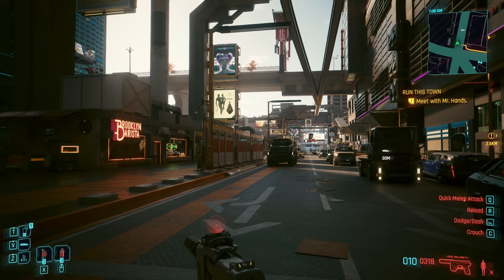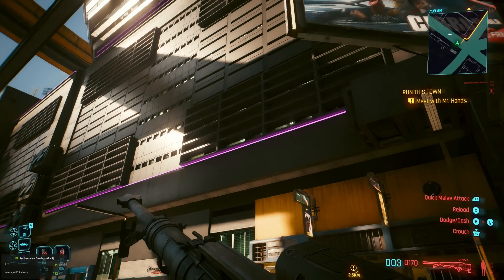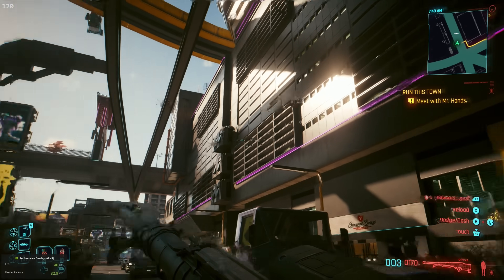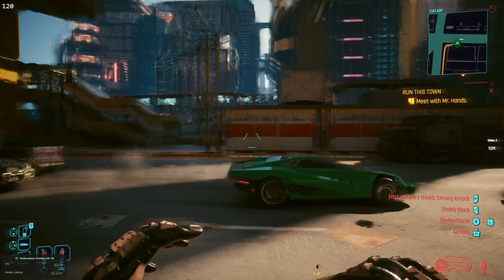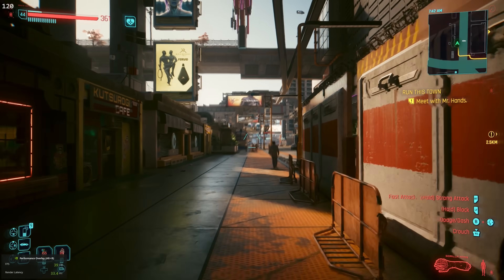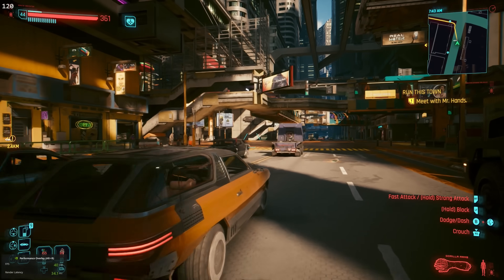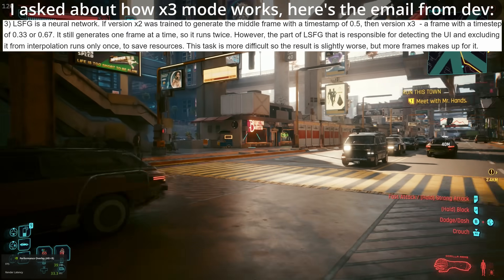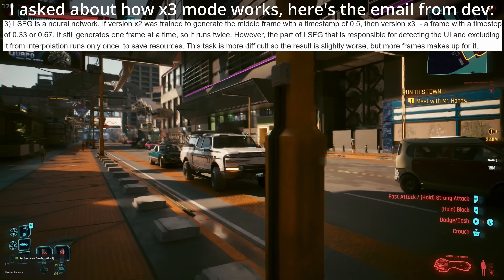The x2 mode would actually have an easier job. Why are we getting all the garbling? The way frame generation works here is the game is rendering 40 frames per second, and then the app is going to slightly delay showing you the most recent frame. It takes the previous frame and the most recent available frame and interpolates what it thinks is happening in between — the app's developer told me they use their own custom neural network for doing this. The x3 mode timestamps two interpolated frames evenly between the two real frames.